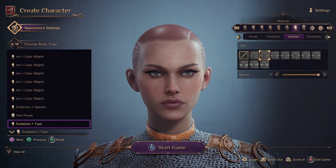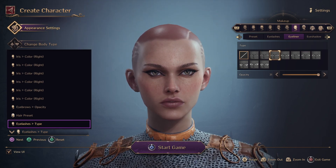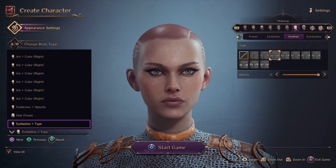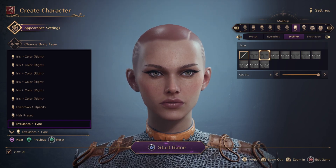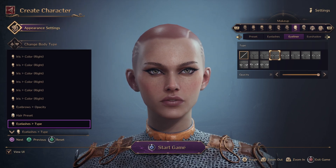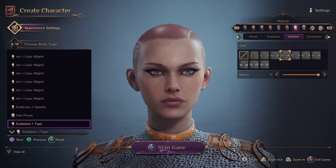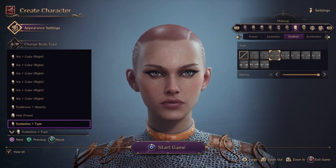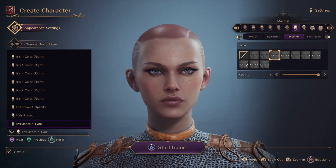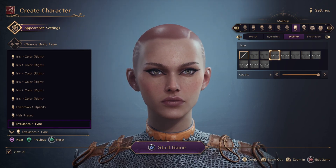You have the wings option, and there are styles like cat eye, and an Egyptian style. I'm just spitballing making things up.